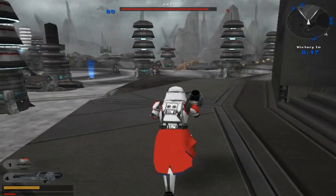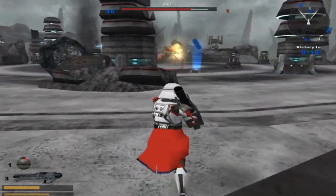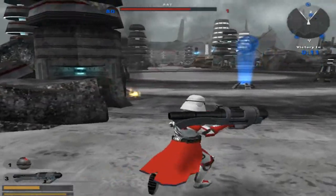The Republic is in control of a command post. Hostile reinforcements are being depleted. Take out the tank. Okay, well, that helps.